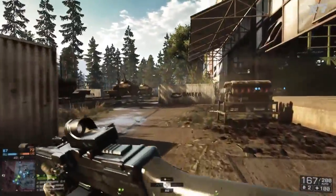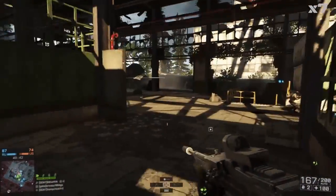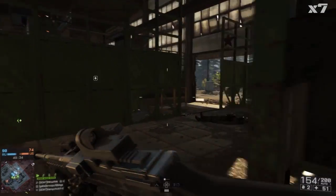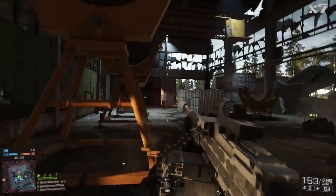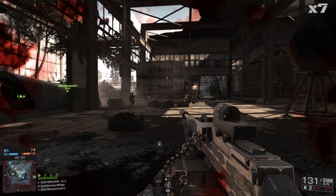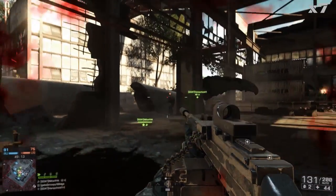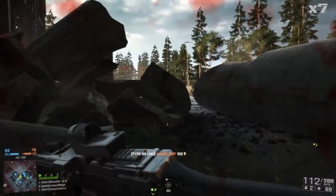I'm probably jinxing myself saying that, but this weapon is pretty solid. As for the Compact 45, I'm not really having to use it right now because this gun has such a large 200-round clip, so no need to pull it out anytime soon. The Compact 45 is a fast-firing handgun — it's more sensitive on the trigger, has a large clip, and with the suppressor you're pretty good to go. I'm getting quite a good number of kills right now.